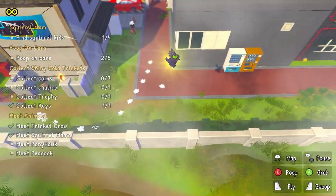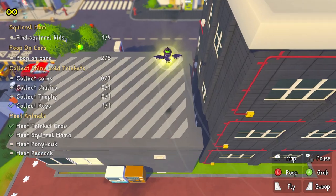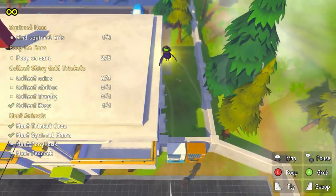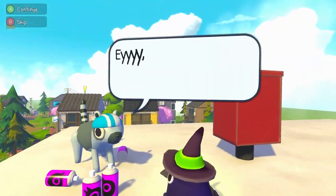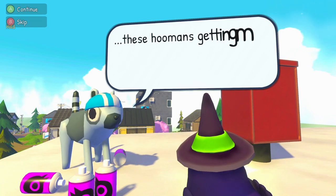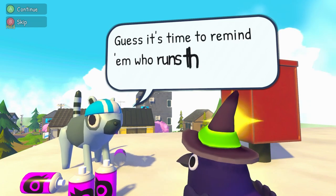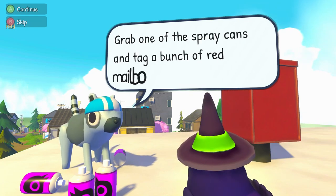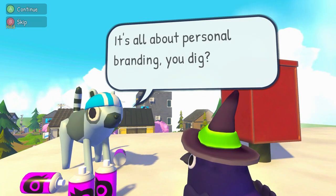We've got unlimited poops for a while — that's what coffee does to us! The squirrel NPC tells us: 'Me and the boys were talking — these humans are getting mad. I guess it's time to remind them who runs this place. Grab one of the spray cans and tag a bunch of red mailboxes, just like the one right here. It's about personal branding — you dig?'